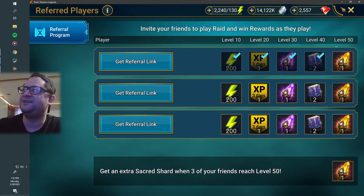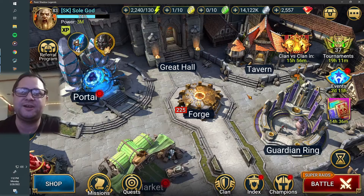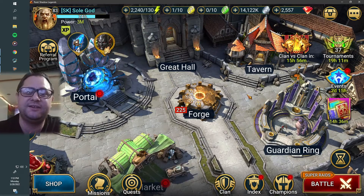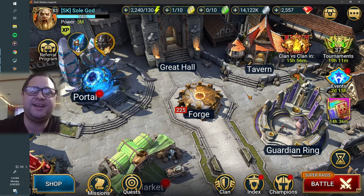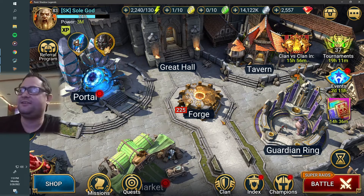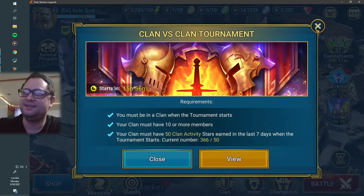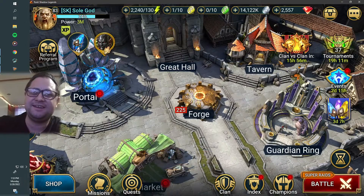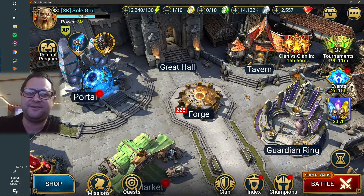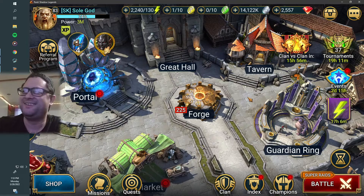And that's pretty much it, man. There's a lot of other good stuff in the description regarding the store — the clothing store that I now have for the channel. And that's it. I'm getting out of here for today. Clan v Clan coming up in 15 hours 56 minutes — you're going to want to be ready for that. Hope you got all your resources collected and ready to go for your clan. If not, what kind of a clan member are you?